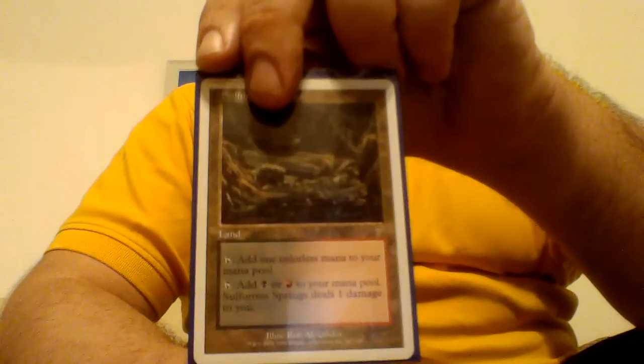Now let's move on to my non-basics. Marchesa is the kind of deck where you don't want to be sitting at the most life at all times, so I have a lot of ways of manipulating my life total. Sulfur Springs lets me tap it for colorless, or I can pay 1 life to add red or black to my mana pool. Shivan Reef is the same — pay 1 life to add red or blue. And Underground River says pay 1 life, add blue or black to my mana pool.